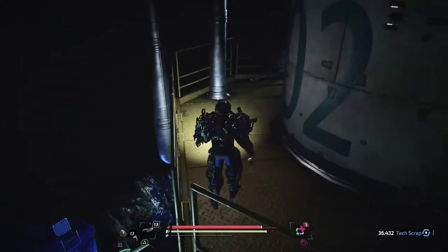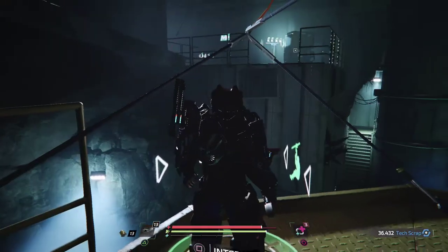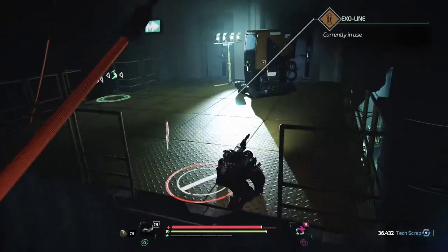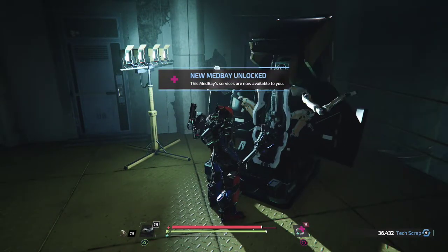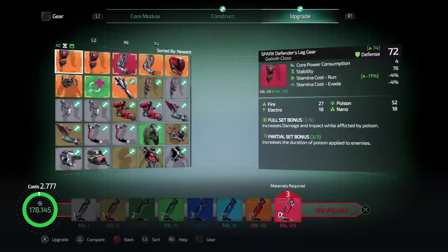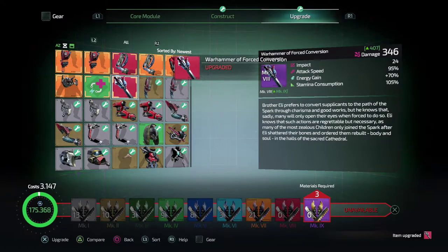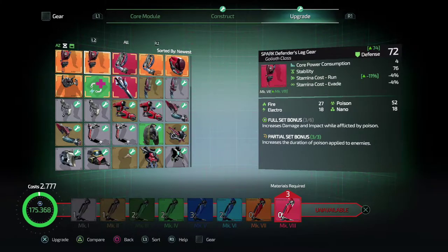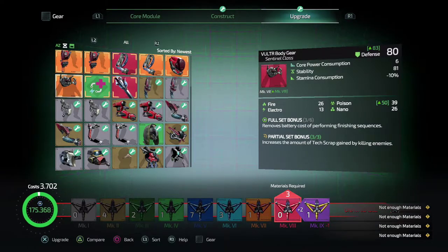That guy — is he trying to fire at me? It seems like an okay amount at the minute. Let's go up here — there's a bit of a save spot up here. Let's activate this. 'Services are now available.' We'll do that — see if we can upgrade anything. We can upgrade the weapon.